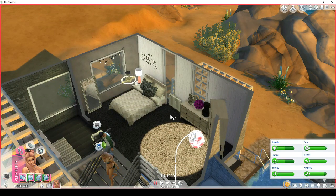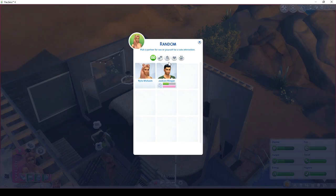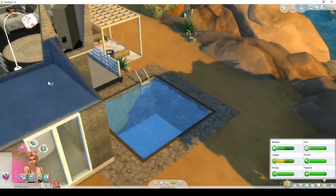For some reason it's just not letting me woohoo, which is really annoying. So I'll show you how to do it the WickedWhims way — it's basically the same as regular woohoo. You click on the bed, click on woohoo with, and then select whoever you want. I'm just gonna go with WickedWhims. We'll just let them do their thing for a hot minute.